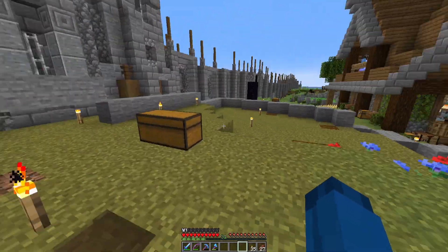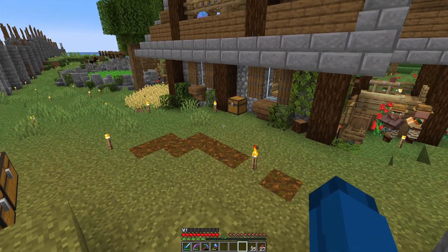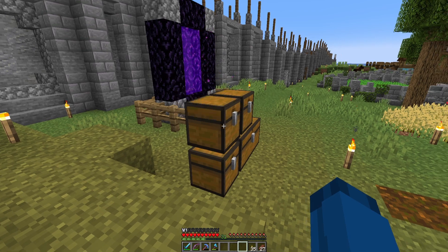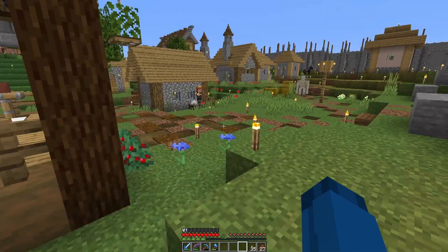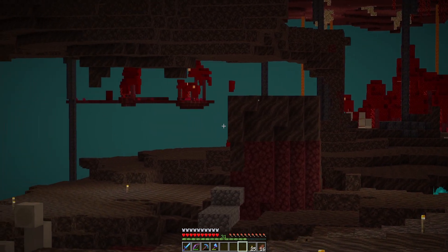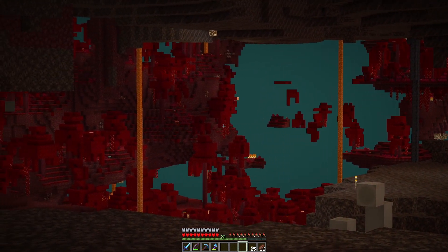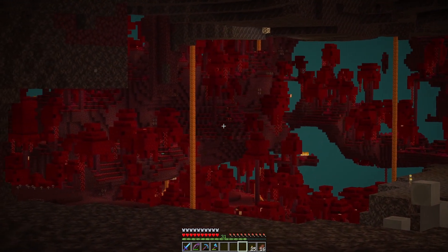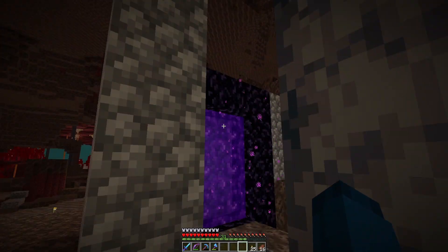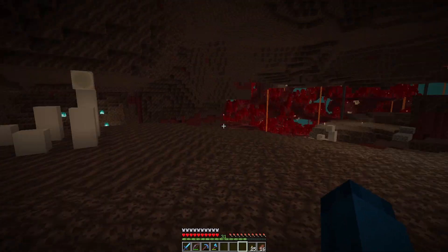Trading with piglins is so important now — it's unbelievable how important it is. You can get so many good materials, and even ender pearls and all that good stuff. So I'm going to finish collecting all the materials I need; it's definitely going to take a while. So here is my nether world — still loading in. It's been a while; I really don't go in the nether that often. Our spawn point for this nether portal is in a soul sand valley, and now that I got Optifine this looks so good.